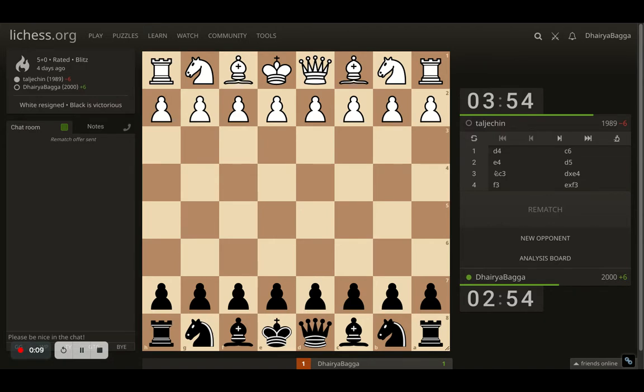I was playing here as black. My opponent starts off with d4, I go with c6, trying to play the Caro-Kann defense — c6 followed by d5.